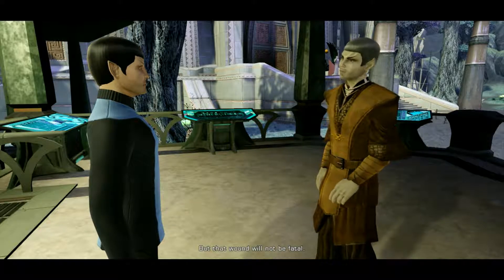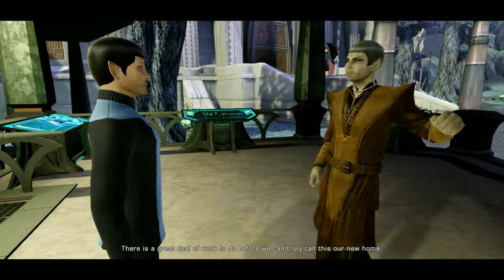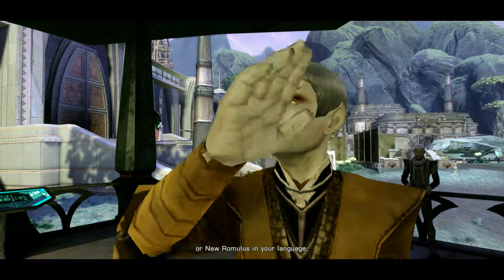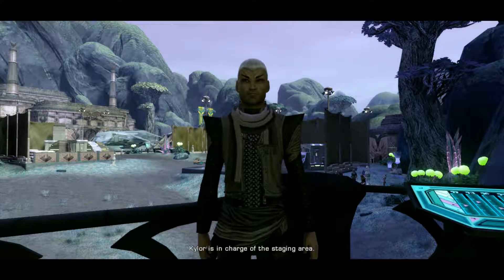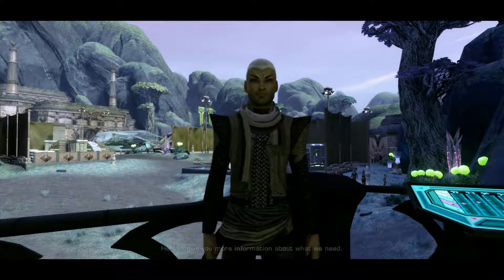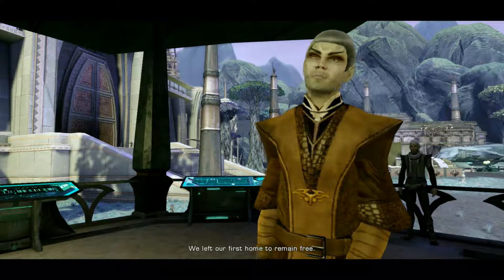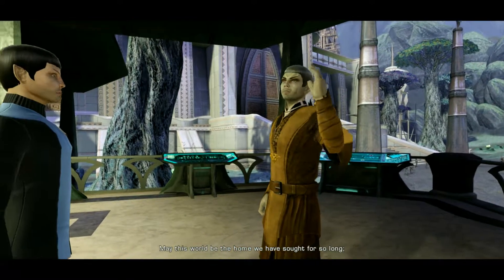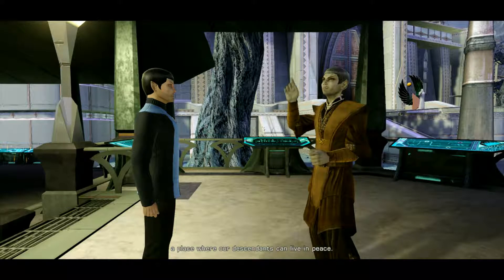Thank you for agreeing to assist us. I'm grateful that both the Federation and the Empire have temporarily put aside their differences to help create a new Romulus. This proves that unification is possible, both for my people and for yours. We're building a new home here — Romulans and Remans can't continue on like nothing has changed. Kylo is in charge of the staging area; he can give you more information about what we need. May this world be the home we have sought for so long.